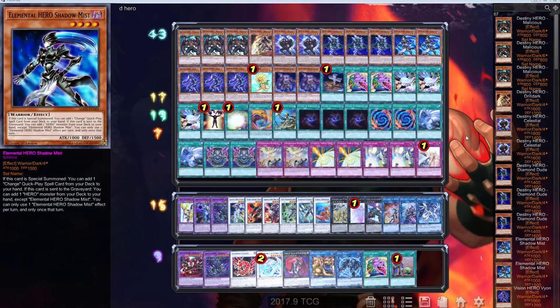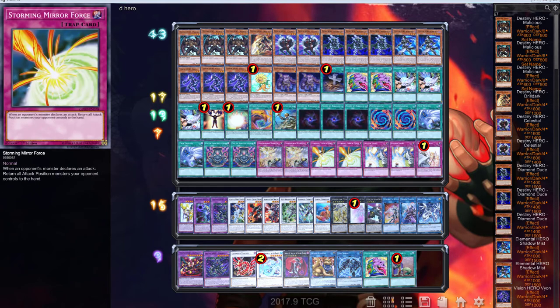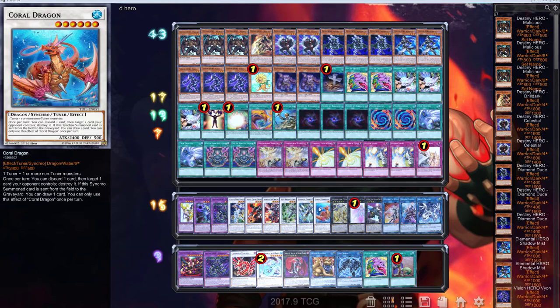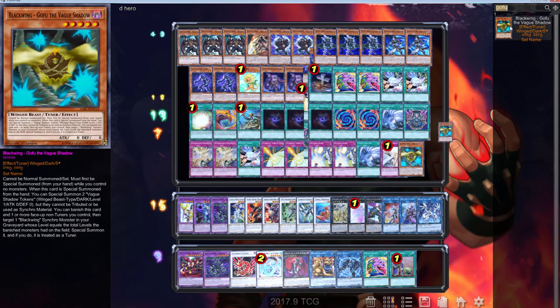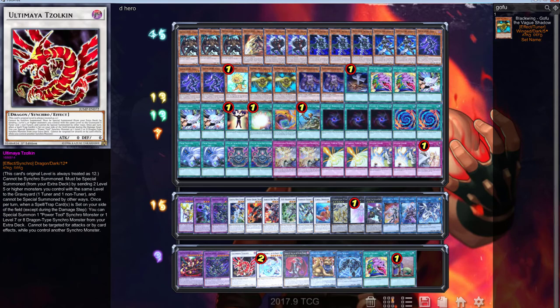Alright folks, here goes the deck list review. I was not playing double Shadow Mist — I was literally only playing one — so we're just going to add that. Now we're at 43 cards so we definitely have to take something out. I'm thinking about taking out the Stormings. I don't even think we need Coral Dragon to be completely honest, because we can't go into Zoken. I think we can throw two Gofus in here though — a Gofu would actually be pretty good. So let's throw two Gofus in here so we can open up link combos, and then with Gofu we can throw Utlimaya back in there.